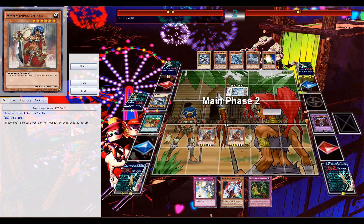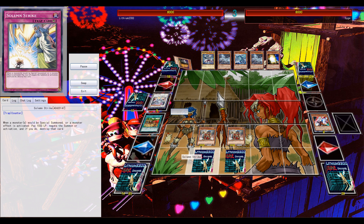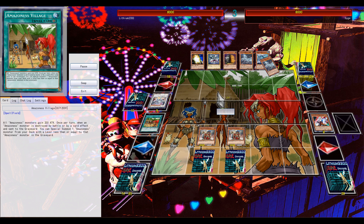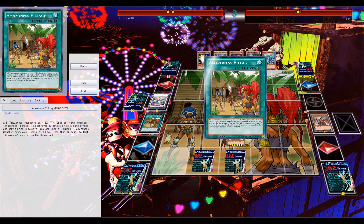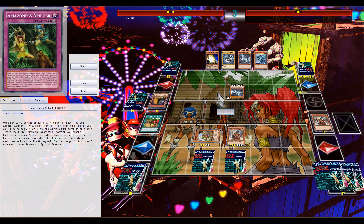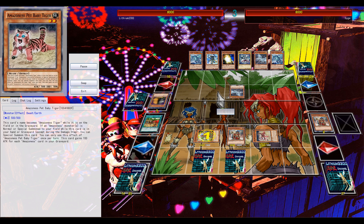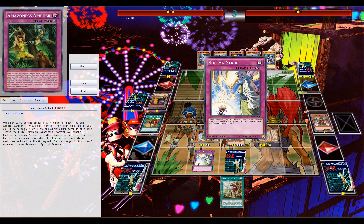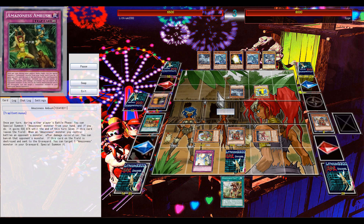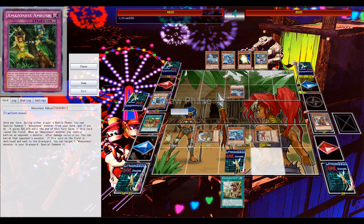An Amazon or fusion monster was destroyed — not by battle — so the field spell triggers and special summons two Amazon monsters from my deck. Both Queens are on the field, and Queen has the effect that Amazon monsters on the field cannot be destroyed by battle. I let him destroy one of my Queens again, which triggers the field spell, searching Stratos and Princess from the deck, and that triggers its searching effect — search the ROTA, which opens up more plays for next turn.